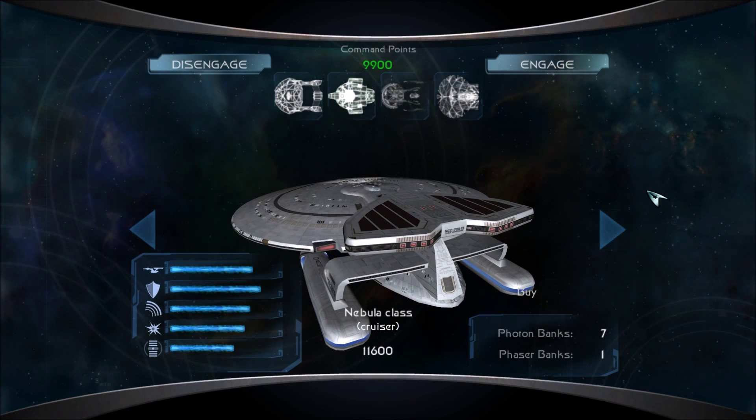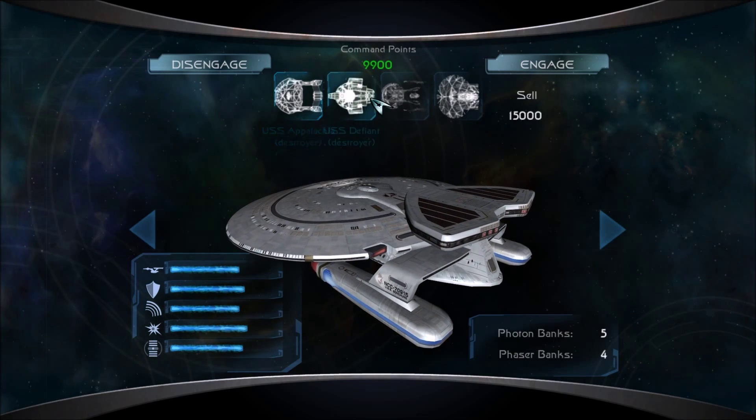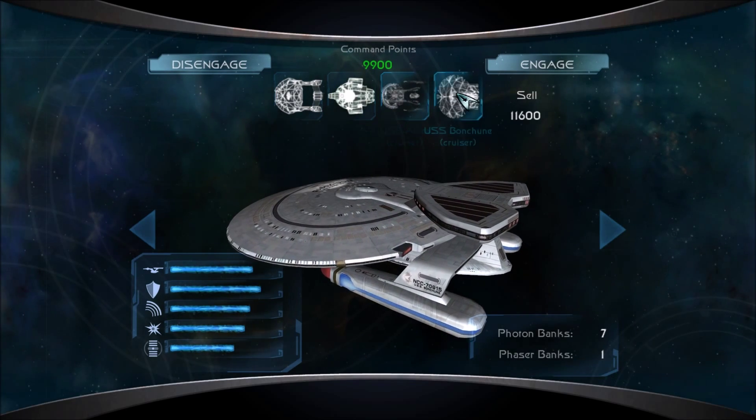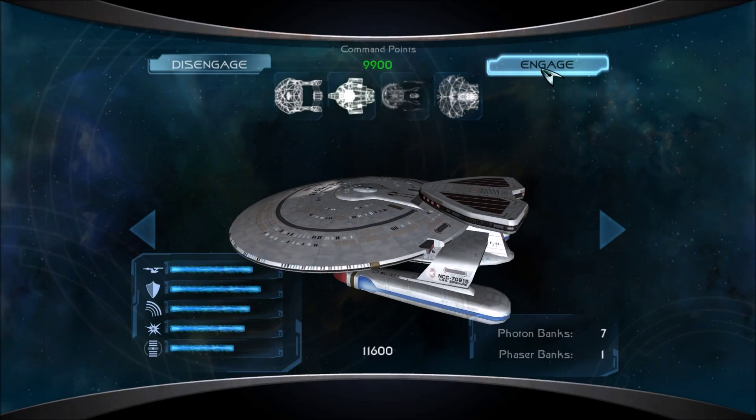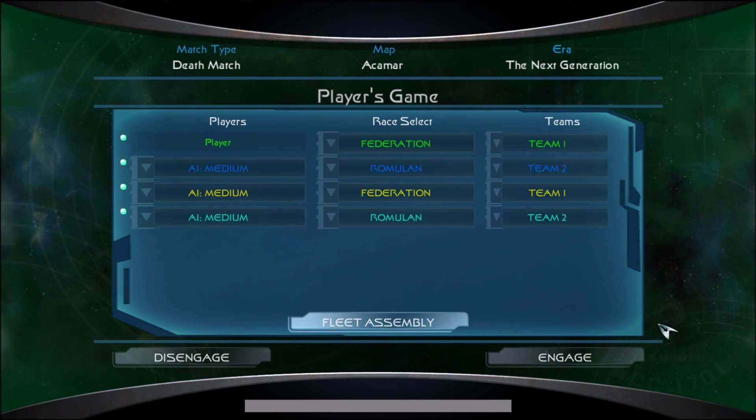Hey guys, I'm FoxtrotDelta, welcome back to some more Star Trek Legacy. Today I'm going to take the Steamrunner class, Defiant class, Cure class, and Nebula class. I will use these ships to fight the Romulans at Acomar with two respawns, not zero like I've been doing recently. There's going to be two teams, AI is all on medium, we're the Next Generation, yada yada yada.